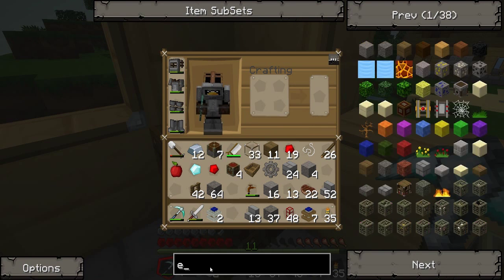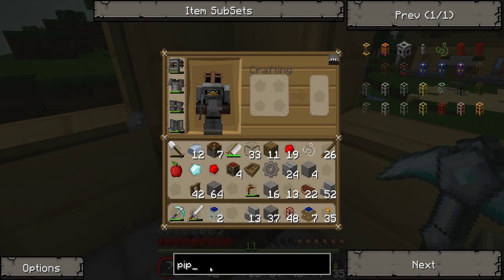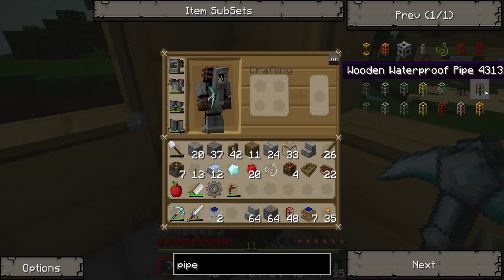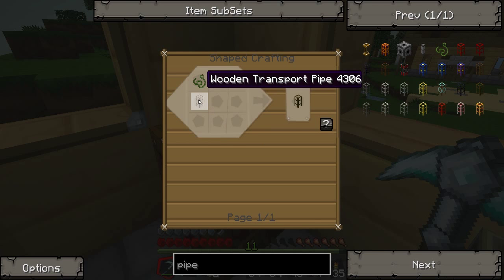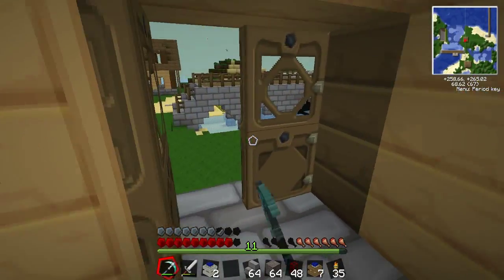So what else do we need? We need pipes. The pipes which we do actually need — I can't remember. Let's go on the pipes and have a look. So we need a wooden waterproof pipe. Well, that's what we need to go and get.